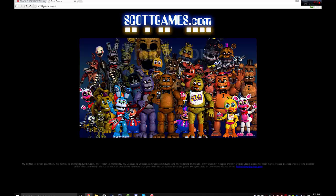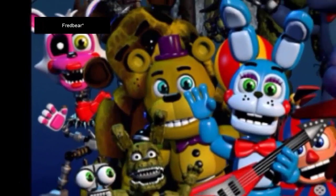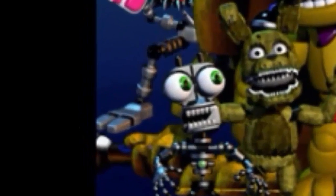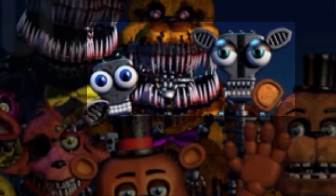To the very bottom left you can see what looks like Fredbear over there on the left. And then there are endoskeletons — there are toy endoskeletons that you can see everywhere throughout the image.